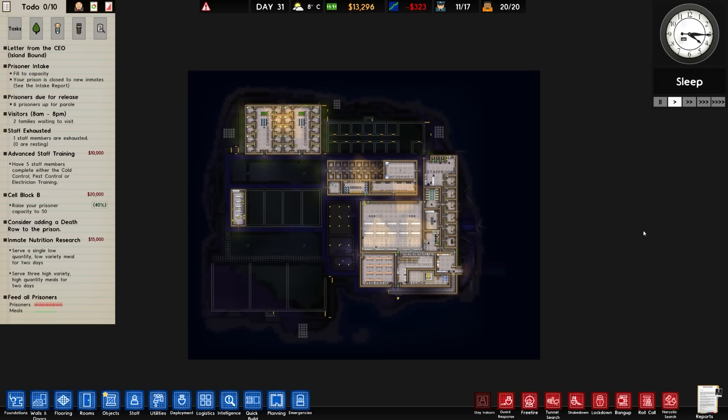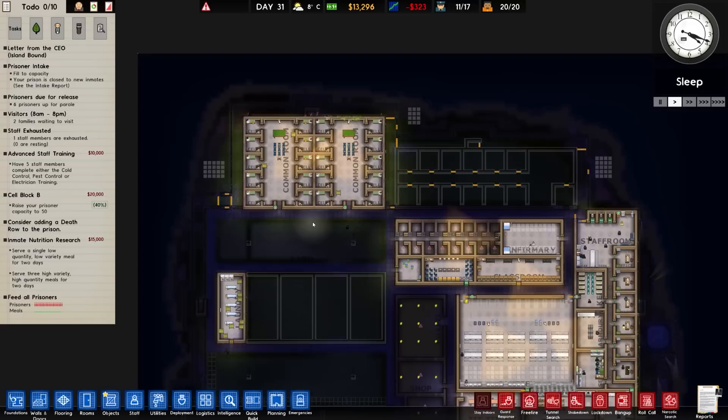Welcome back once again to Prison Architect. Today's beverage is a very nice and creamy banana milkshake. Welcome back to the game.